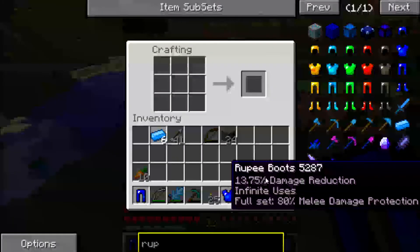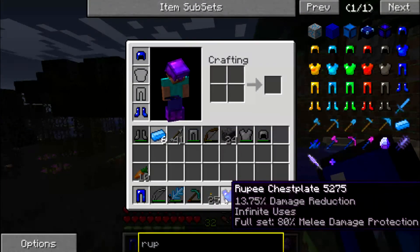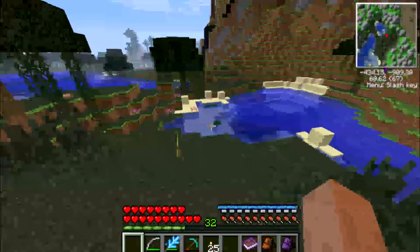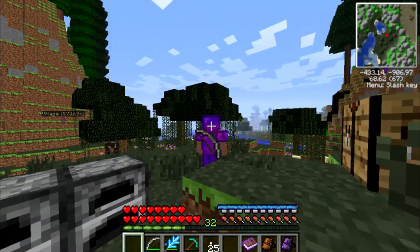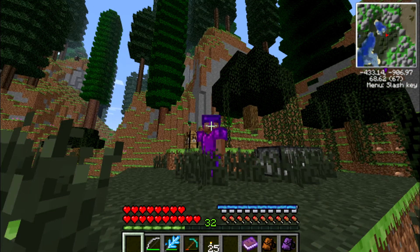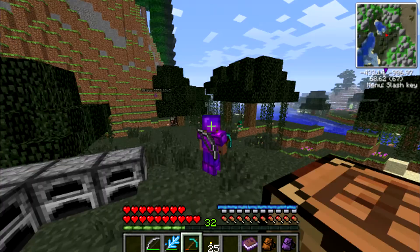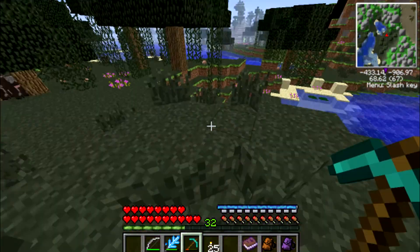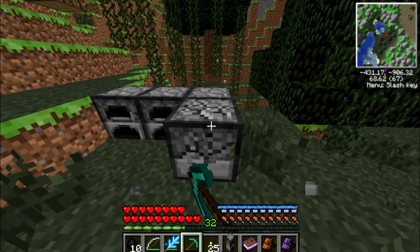80% melee damage protection! Let's get rid of that iron. Oh look at me, I'm all purple! Look at that armor - I know the mana bar covers it up a bit, but it's all the way full. Geez, how much of a badass do I look right now? Apart from the fact my eyes are really creepy. Doesn't that look amazing though? Yeah - I need to get my skin on though.